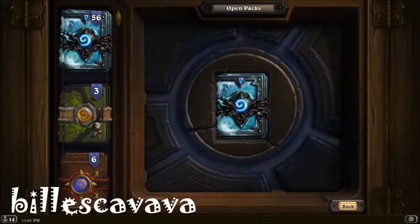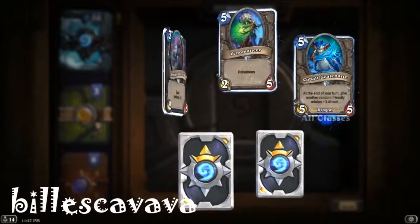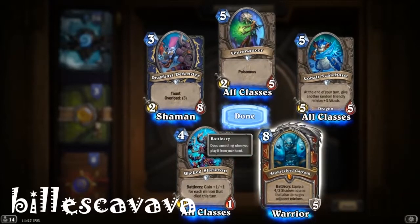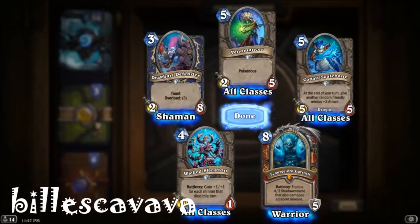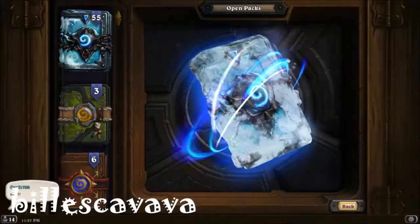I'm pretty happy with Shadow Reaper Anduin. I probably want the Mage Death Knight as well — I think she might have some potential. Another Legendary — Garrosh Hellscream! The third legendary: Garrosh Hellscream's Warrior Death Knight.